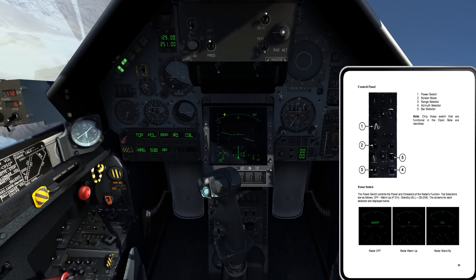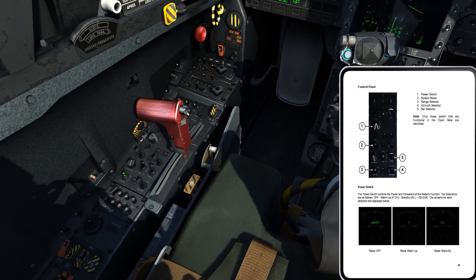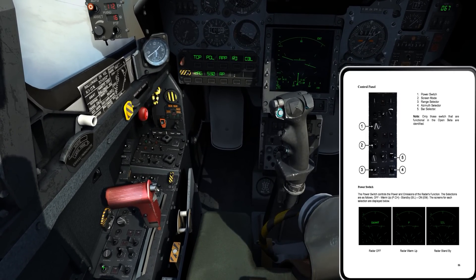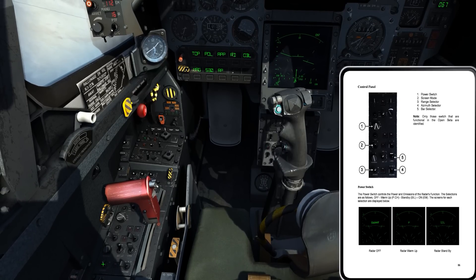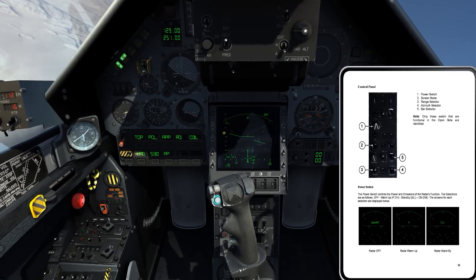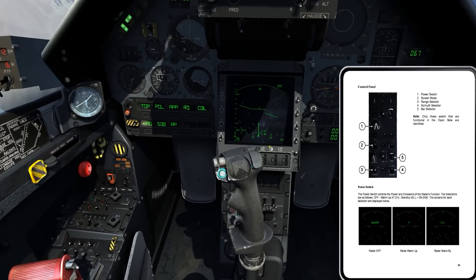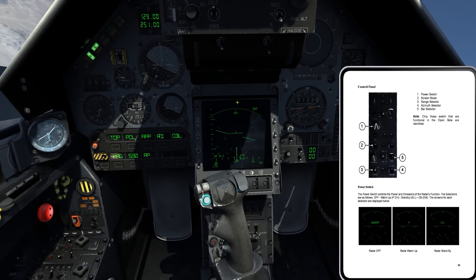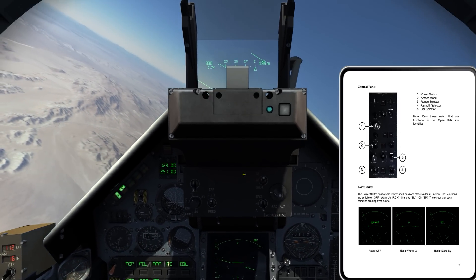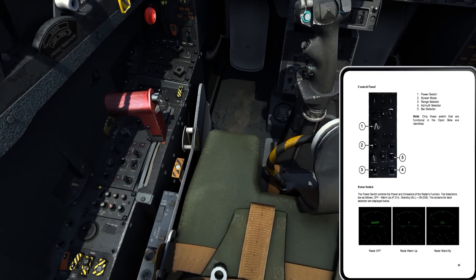Let me turn the radar back on to EM position. We can see the sweep going again. I have a distance control switch that adjusts the displayed range. Click up to increase — it's 40 miles, then 80 miles, and I can go all the way down to 5 miles. This doesn't affect the actual radar range, just what's displayed. On my throttle via HOTAS I can also control the range, going all the way up to 160 miles. I'll bring it back down to a 20-mile scan, since my contacts should be about 15 miles out.